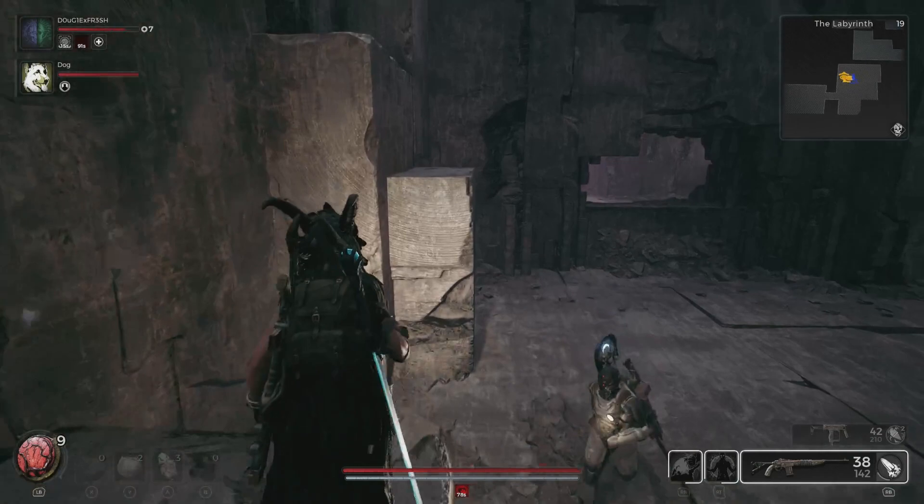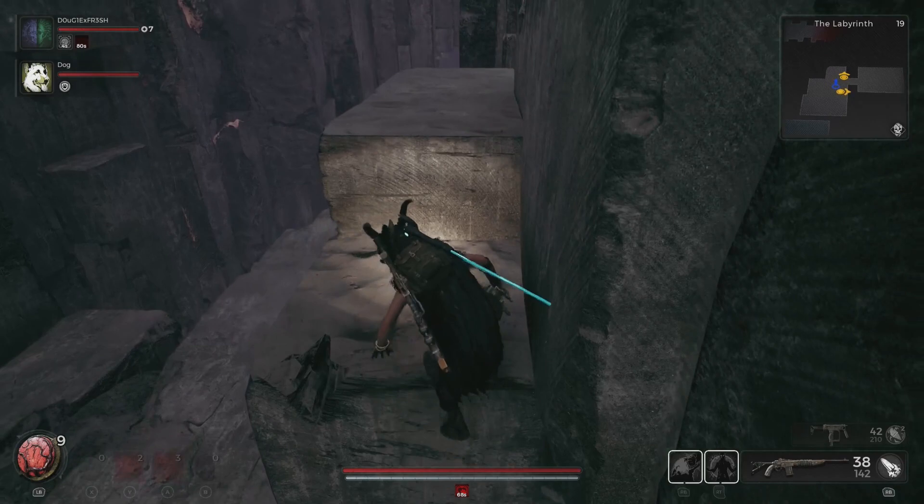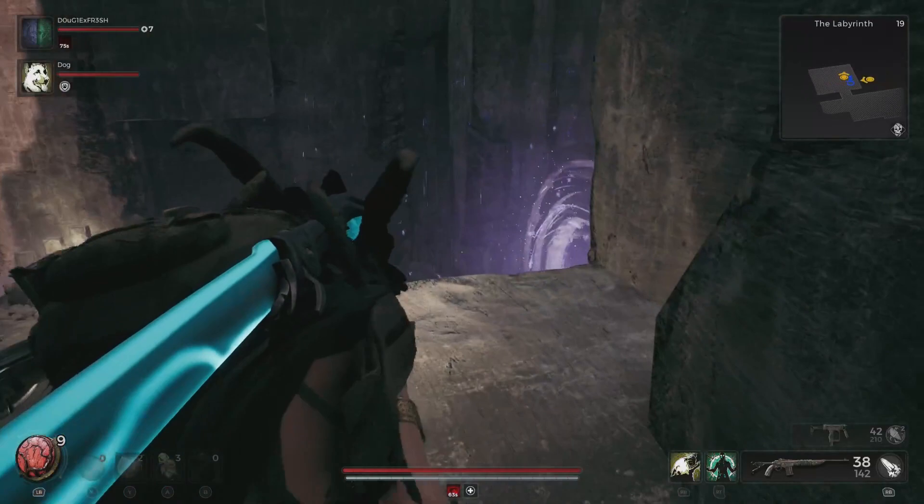Looking left at the dead end, we're gonna start climbing these rocks here — it's pretty obvious which ones you can jump to. Just be careful while you're moving through this, because the higher you get the more damage you may take if you fall. We're gonna jump to the next ledge and then actually go through this little tunnel, or underneath this bigger rock here.